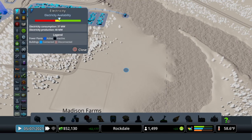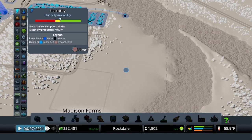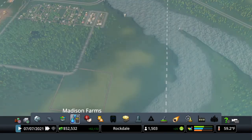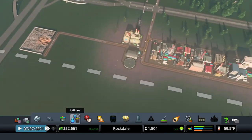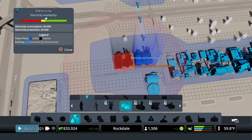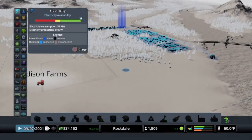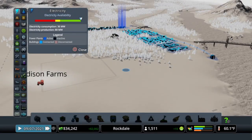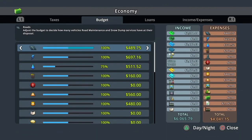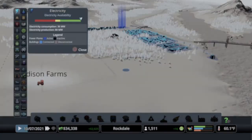I could turn up my economy to 125 or 150 but that's just buying me time, and since I have the money to put in a new plant I think I'll just put it in. I'm going to grab another power plant and pop it in. Now my electric is way up there and I can actually turn my budget down to about 80. I'll check it - that's exactly what I want. I'm going to leave that alone.